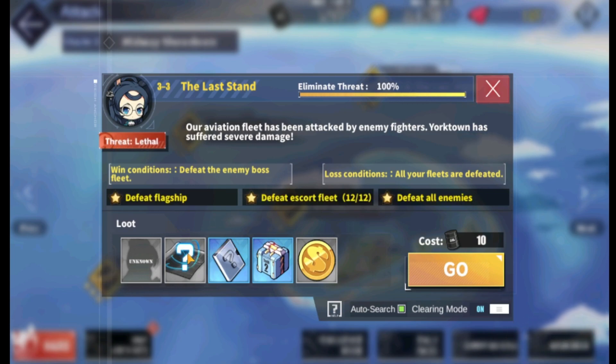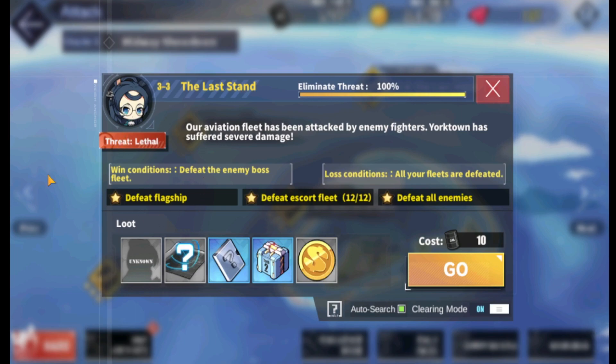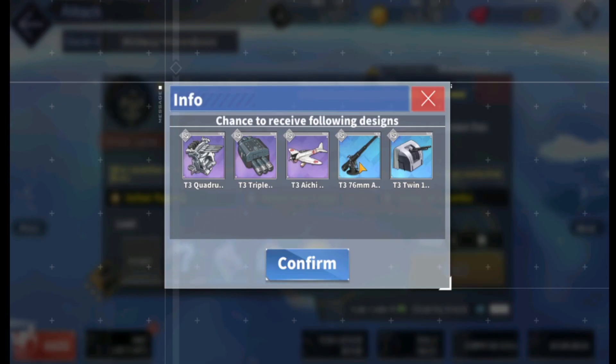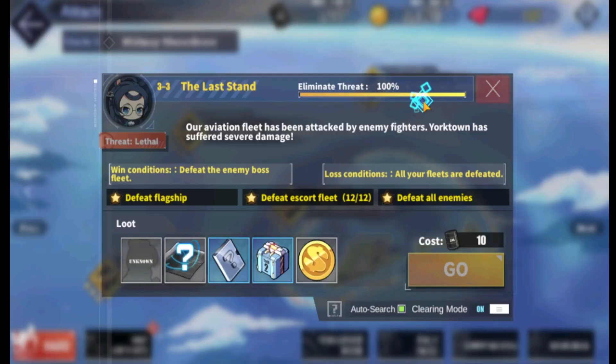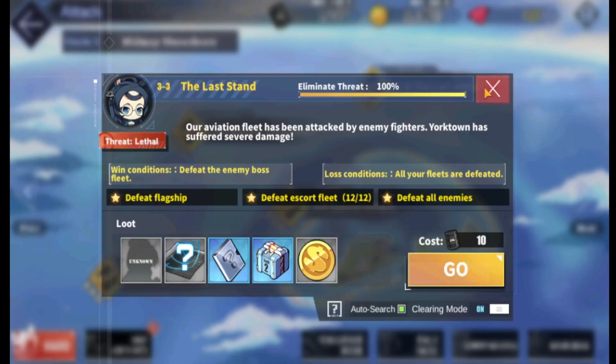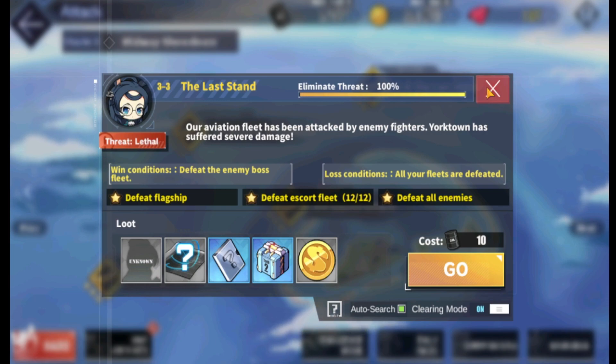Stage 3-3 is also pretty decent. I only mention it because of the artillery design gun, the 76mm, because there are some very few ships that can utilize this weapon — you want to use the high fire rate to trigger barrages. I'll make a video in the future talking about what ships utilize that gun the best.